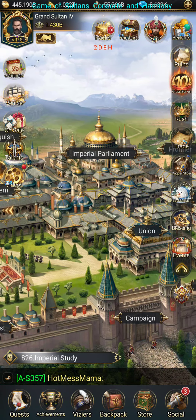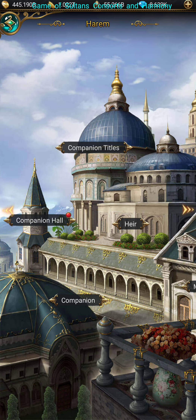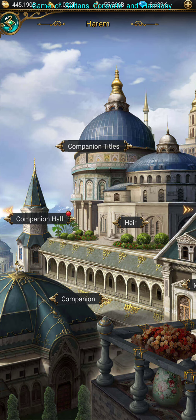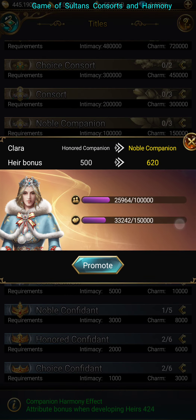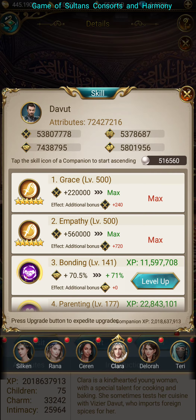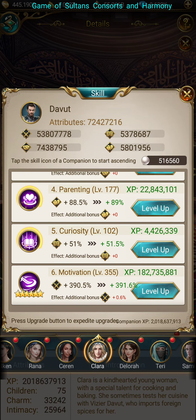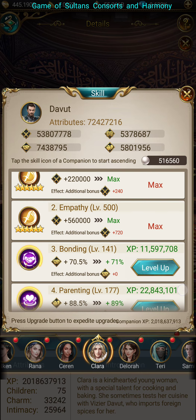Let's start with Consorts. A few ways of accessing Consorts, or Companions, whichever you want to call them now. So I want to take you over to see Clara. These are Clara's skills for Devout. Looking at these, your numbers — you see a bunch of numbers and percentages and so on.